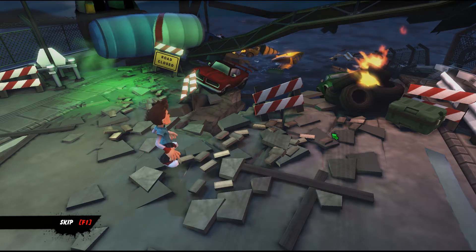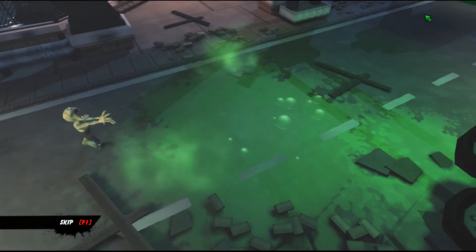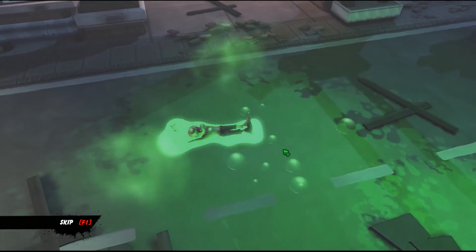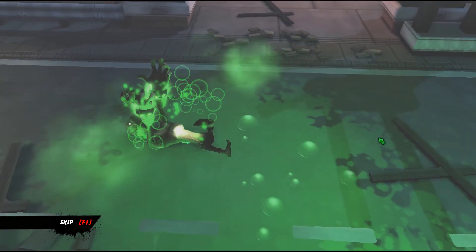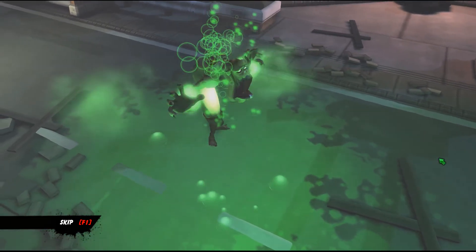Rachel is the stroppy girlfriend. As far as I'm aware, you are actually able to switch characters when you encounter them. So if you get fed up with the guy with the quiff, you can go in and play as the stroppy girlfriend. They each have their own different abilities - she has a phone which is a sonic pulse. Each one has their own individual abilities to cater to different play styles, which is kind of cool.